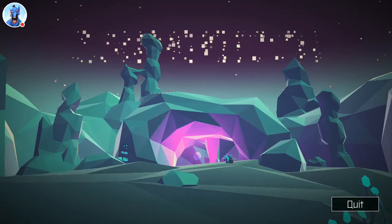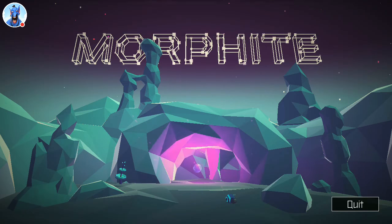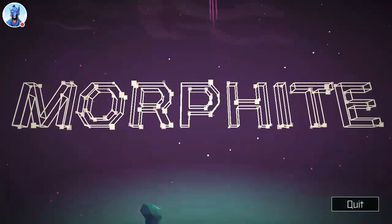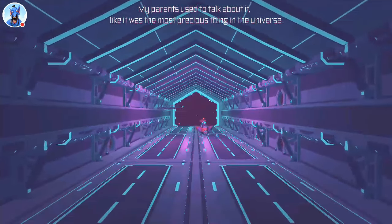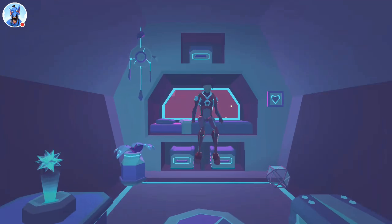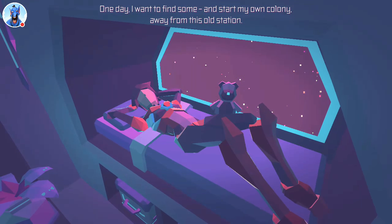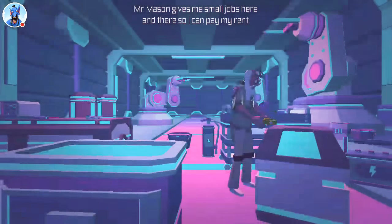So yeah, I started it, it looked good. The game starts with some lore narration: Morphite is rare, extremely rare — you used to talk about it like it was the most precious thing in the universe. That is one of the only memories I have of them. I've never seen any in real life, only in pictures and holograms. One day I want to find some and start my own colony away from this old station. Mr. Mason gives me small jobs so I can pay my rent — he raised me and taught me how to fly a ship, though he's getting older.